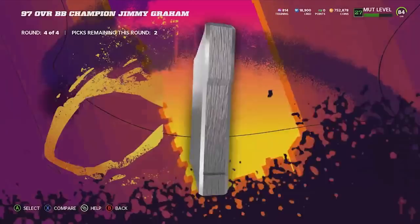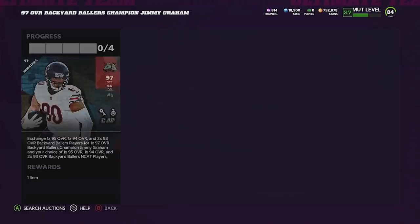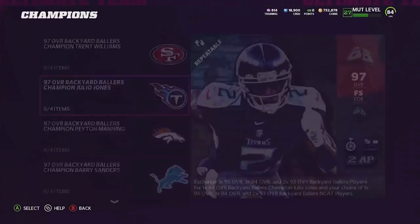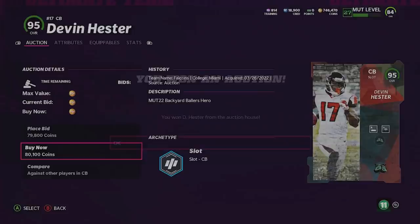I'm gonna look to build my O-line out a little bit, so I'm gonna pick up this Travis. Let's say screw it and go ahead and pick up Cameron Jordan because he does get the Edge Protector ability for probably one less AP, so that's not a bad set to do off the bat. We could use some more of these end cats from this set. I think I'm gonna go ahead and complete this set again, and this time we're gonna do the Julio Jones set right here. I know this card's pretty good.